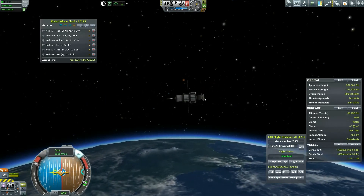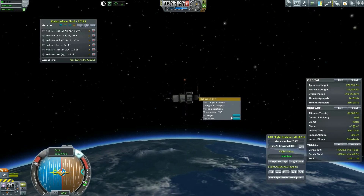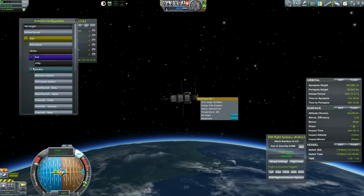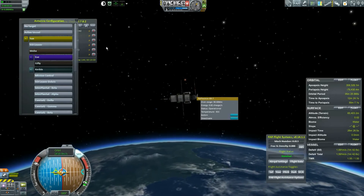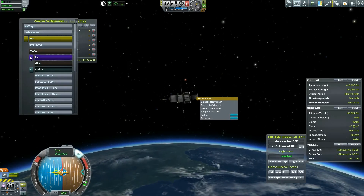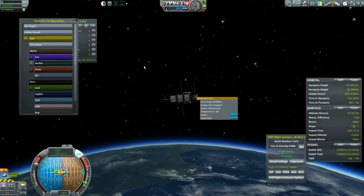We are on our way. We are going to aim this thing at Kerbin — or yeah, Moho, Eve, Kerbin. There it is. It looks like they're interior of the sun — like interior of Moho — but I guess Moho just doesn't have that.